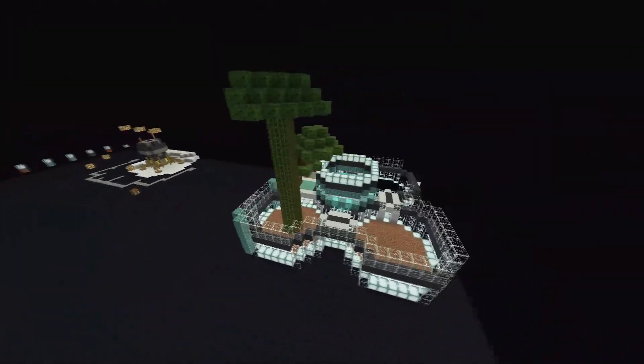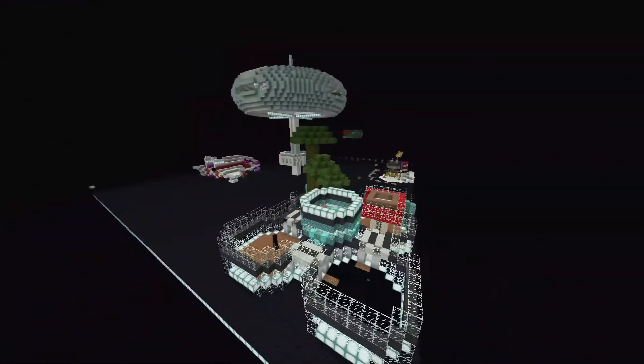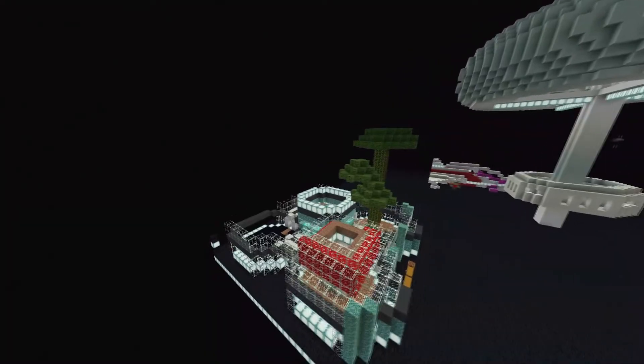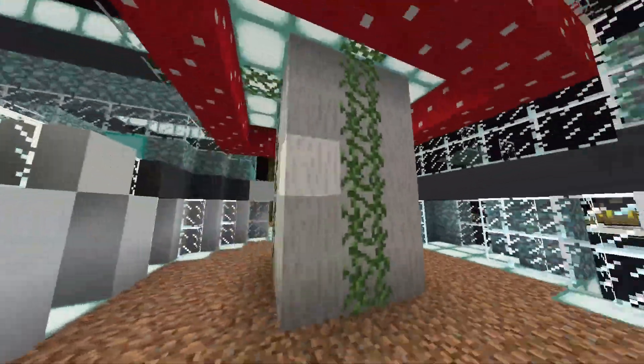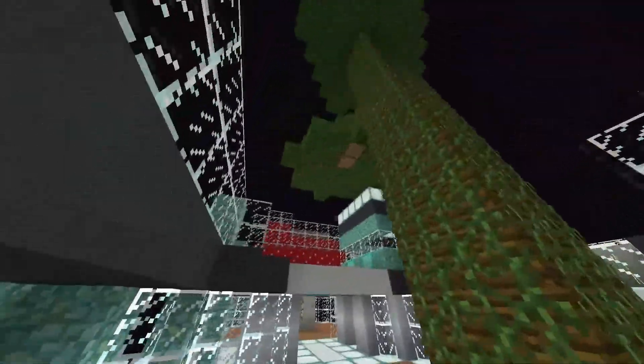And now let's get to Cat's space build — lifestyles of the rich and intergalactic, as I like to call it. Cat's interstellar house comes with futuristic lighting and nice biome-themed yards, including a mushroom and jungle-themed section, which comes in handy when she gets homesick for the overworld.